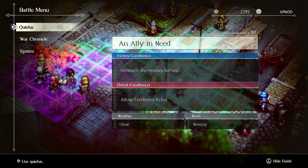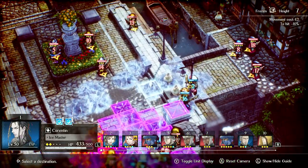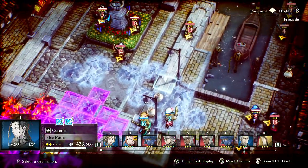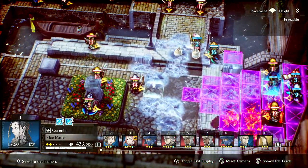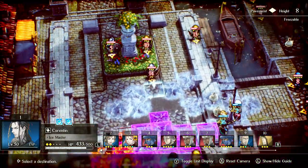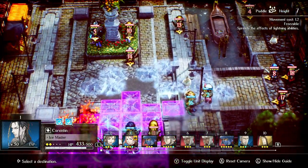Gaia's Roar, if it can hit at least three enemies, does really good damage. It's pretty easy to hit three enemies — for example, just putting her here hits three, and here hits four. It's pretty easy to set up because it's a plus shape of infinite range and the only thing that reduces its range is height.